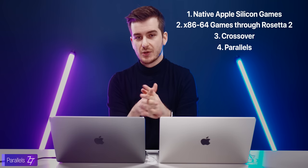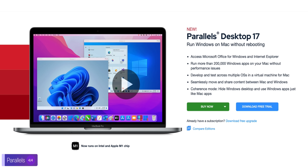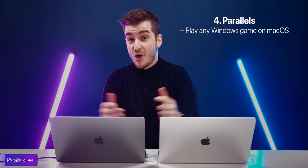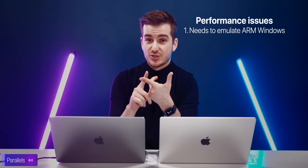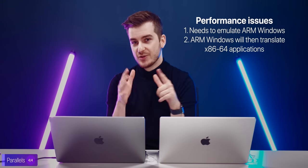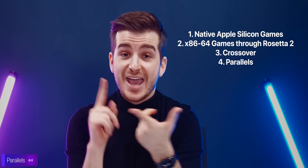The fourth and final method is Parallels. On Apple Silicon Macs, you cannot install Windows natively through Boot Camp like you could with Intel Macs, but you can use Parallels to virtualize the ARM version of Windows. The upside is you can play almost any Windows game on the Mac, but performance will be heavily impacted — first because you're running ARM Windows in a virtual machine, and second because that version of Windows then has to emulate x86-64 apps. So you're essentially going through two layers of translation.